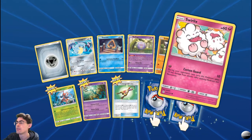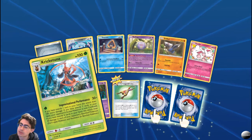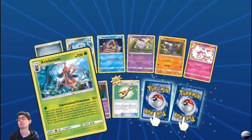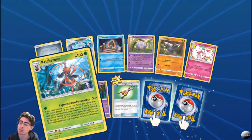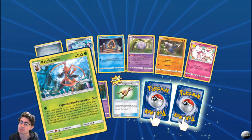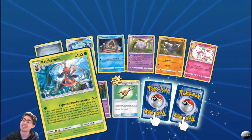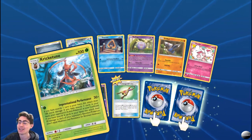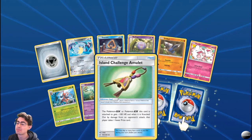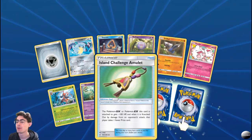Drillbur. Swirlix — Cotton Guard. Kricketune — Improvisational Performance. If you have exactly one card in your hand, this attack does 100 more damage. If you have exactly three cards, your opponent's active Pokemon is now confused. If you have exactly six cards, this attack does 30 damage to each of your opponent's bench Pokemon. That is an interesting Kricketune — I'm probably not going to run it just because I can't even say that attack. Island Challenge Amulet: the Pokemon GX or EX this card is attached to gets minus 100 HP, and when knocked out by an opponent's attack, that player takes one fewer prize cards.